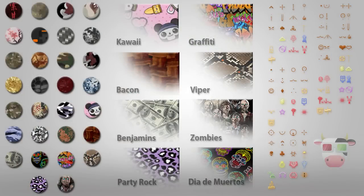Here you will see multiple camos that were found on the Call of Duty Elite website — some may look familiar and others may not. You will also notice many new reticles on the right hand side; to get a good view of them you may have to watch this video in full screen and in HD.